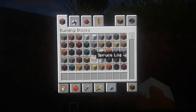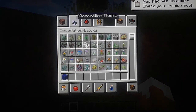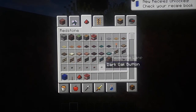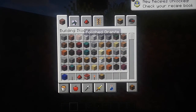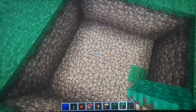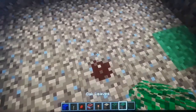In case you don't own the handbook, here's what you'll need: some wool, a lever, redstone, TNT, oak wood, oak leaves, and a grass block. I think that's everything you need.